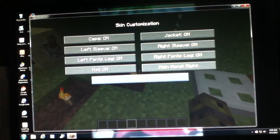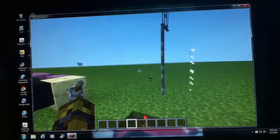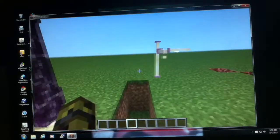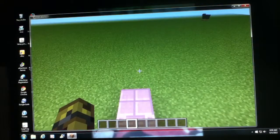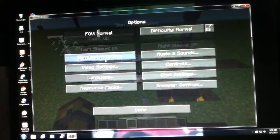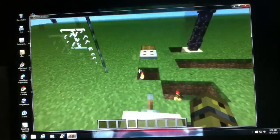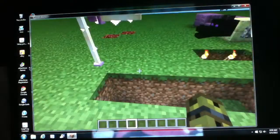If you go to skin customization here in the settings, you can change your main hand to be from right to left - kind of to make those left handers, it's more to their perspective. I am right handed in real life, to be honest.